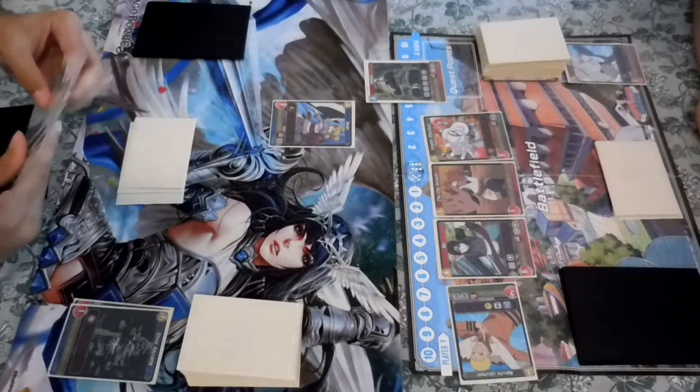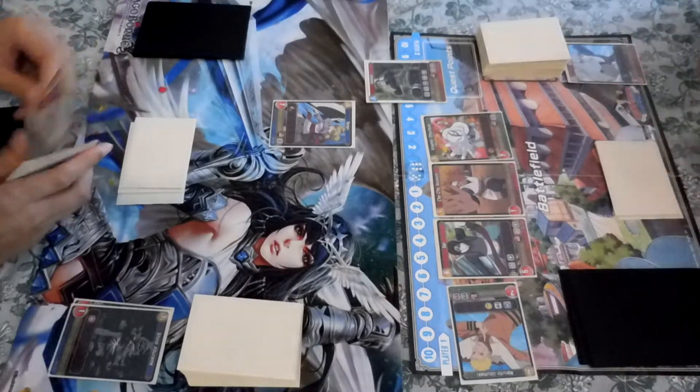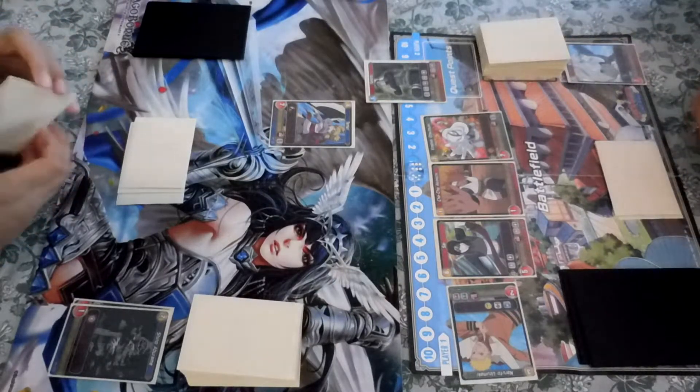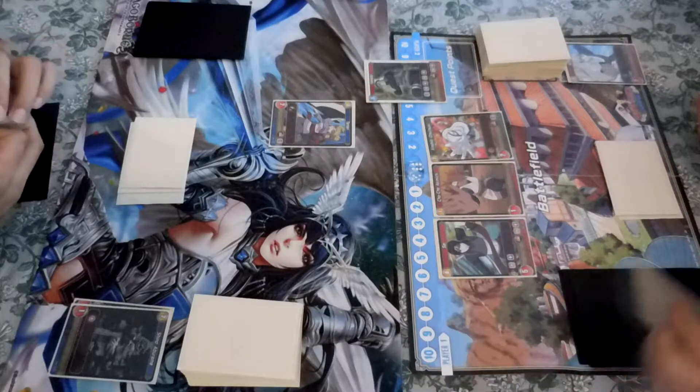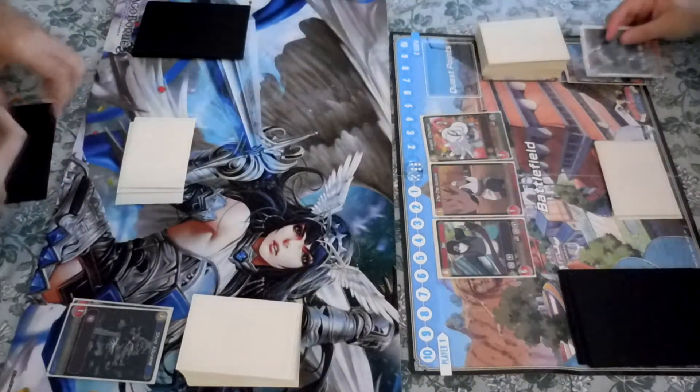Yamato! I draw an EX card. I'll bounce this one back to my hand. Ooh, sneaky. You cannot have that back. Alright, back to my hand. And then it is your turn.